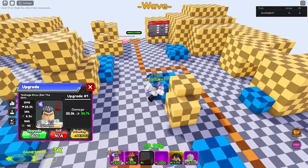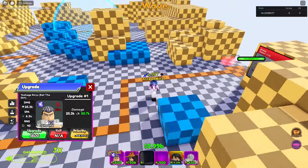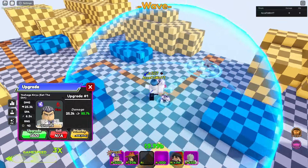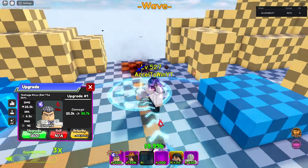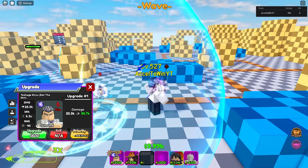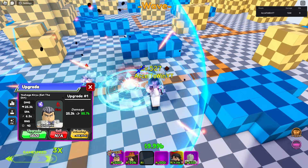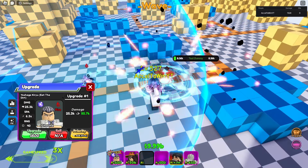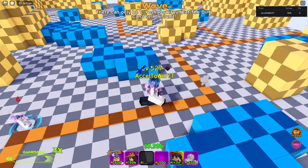His first animation shows 25.3k damage, 6.3 attack speed, and 40 range — not too bad, but not too great either. He has a small AOE circle, and his first animation is just throwing a bomb. He's a single-placement unit.